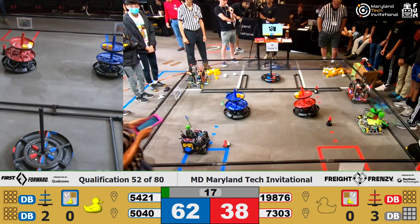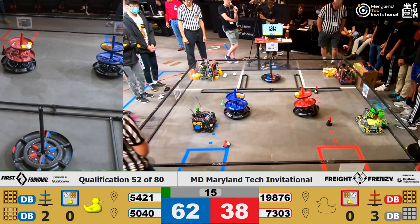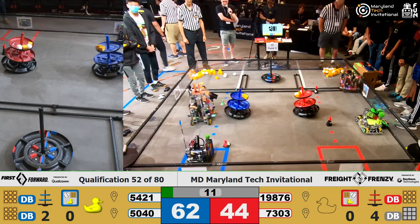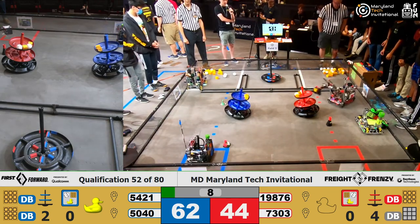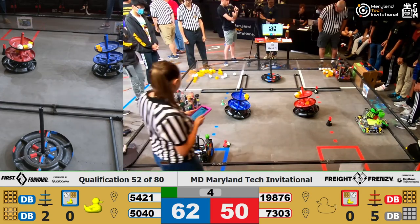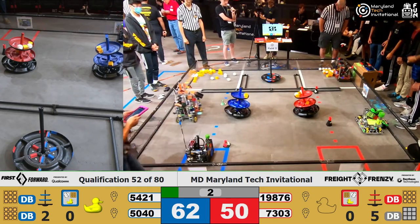Looks like N-1 is not moving during their autonomous right now. We don't know if that's a deliberate choice or a part of the programming — we'll have to see. But certainly 7-3-0-3 is making up for that by scoring not one, not two, not three, but four pieces of cargo in their shipping hub besides their special shipping element.